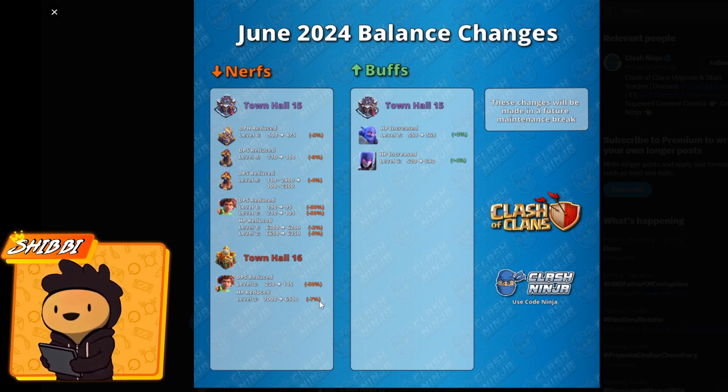At TH16, Root Riders get a 50% DPS decrease and 7% HP reduction. TH15 gets buffs to bowlers and witches, but TH16 gets no troop buffs whatsoever. Let me know what you guys think about these changes and what strategies you'll be developing. If you enjoyed this video, hit the like button, subscribe, and hit the notification bell so you don't miss any future videos. Thanks for watching — peace out!